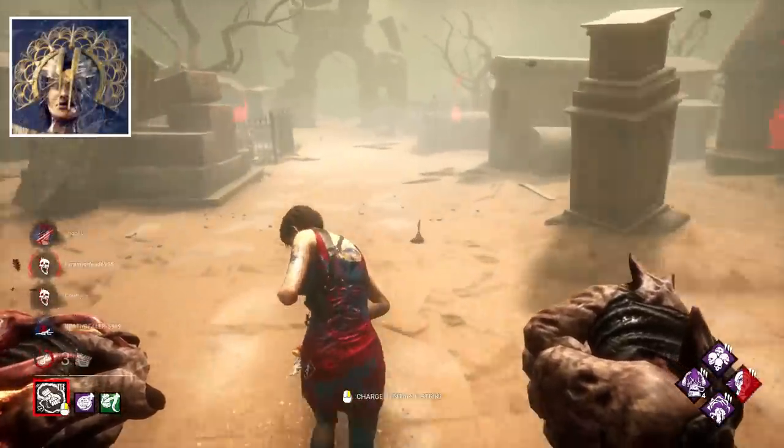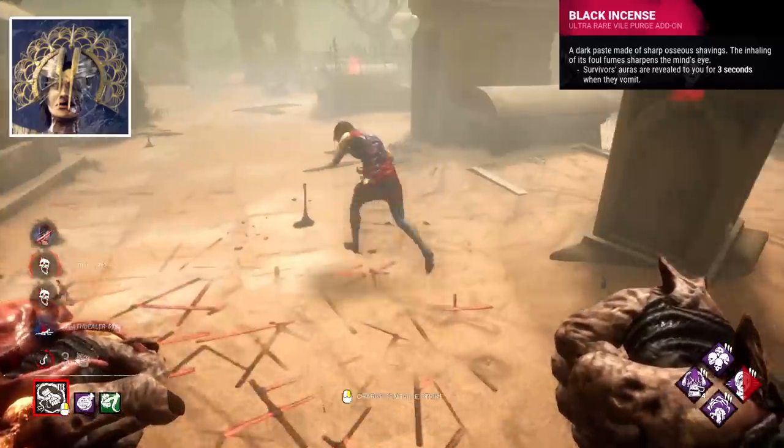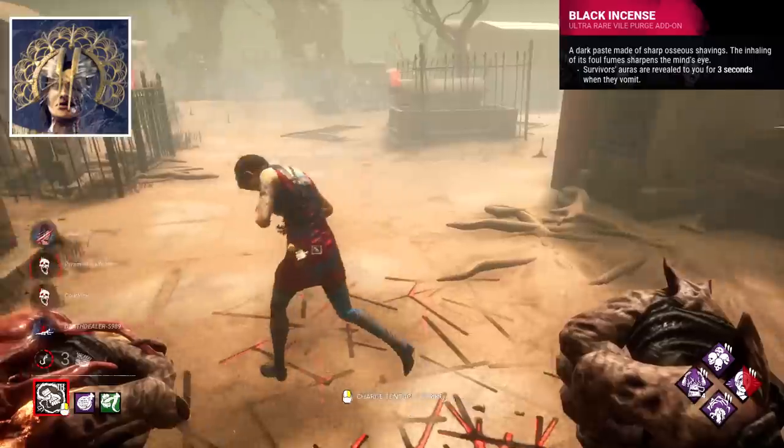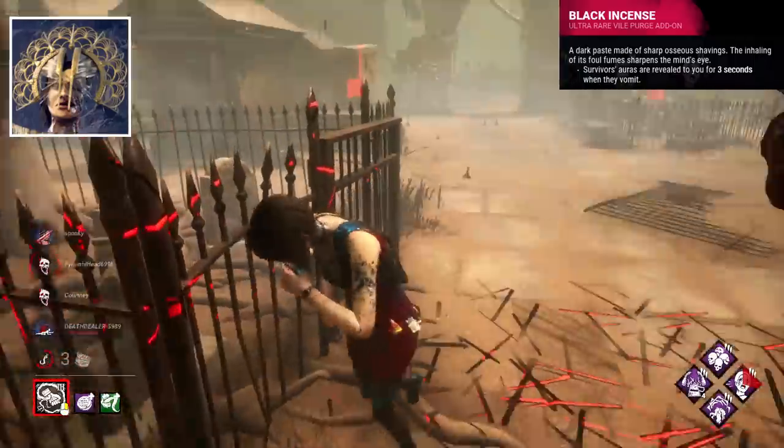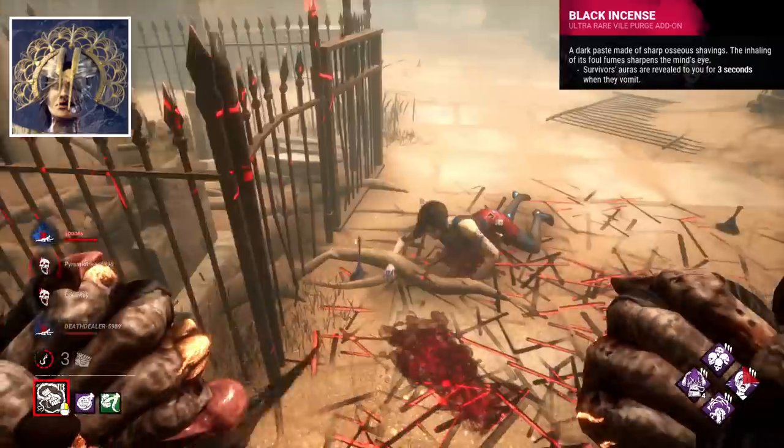Plague's best add-on I think is Black Incense. This add-on reveals survivor auras when they vomit, for 3 seconds. Really strong add-on that can essentially give you a live feed of survivor locations.